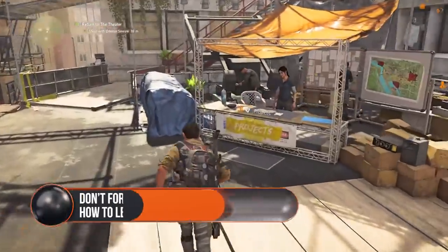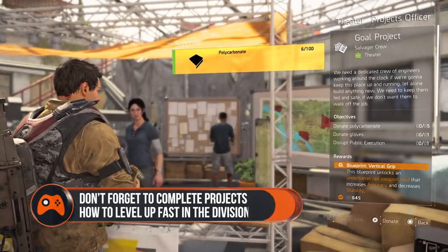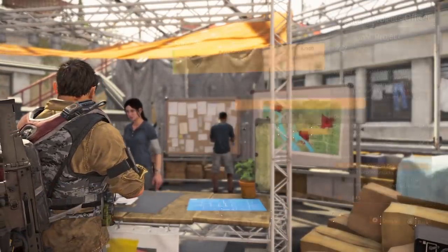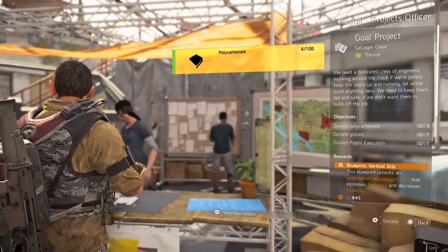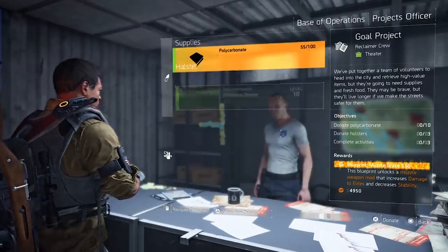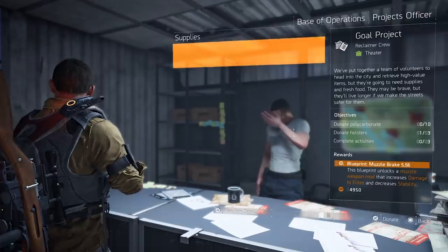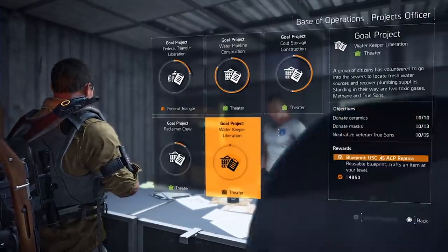Don't forget to complete a few projects. There are various projects to complete at settlements that will make life better for the survivors living there. These usually require some resources you might have collected or an activity completing in the world. It's all extra stuff you can collect and do as you go, meaning all you really have to do to collect some extra XP owed to you is remember to report in and accept them, so don't forget.